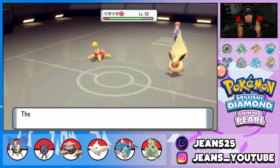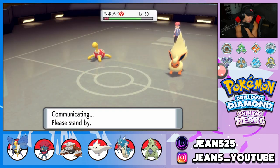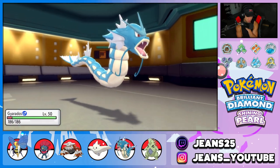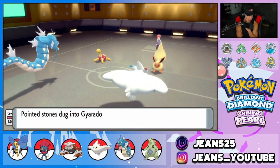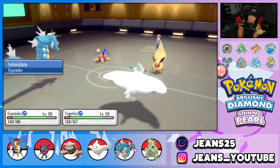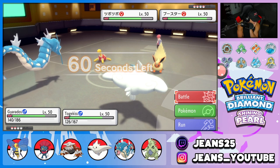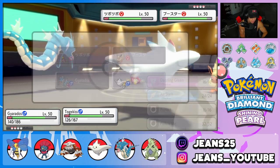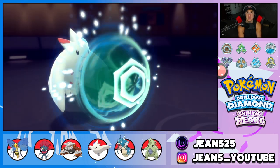Going for double Protect to waste out Trick Room turns and eat the Stealth Rocks damage. The Stealth Rocks is absolutely destroying our Flying Pokémon as they come in. Trying to count the Trick Room turns — there's no counter in this game unlike the Sword and Shield overlay you could check. Thinking this should be the last turn of Trick Room.